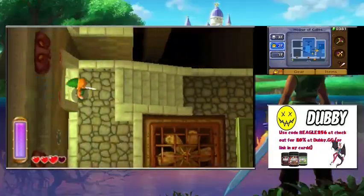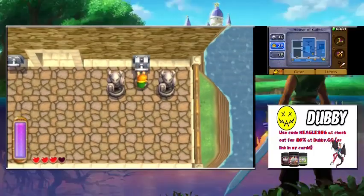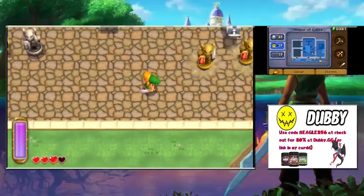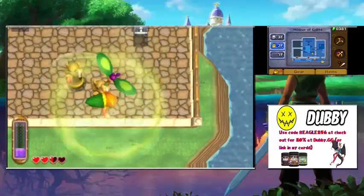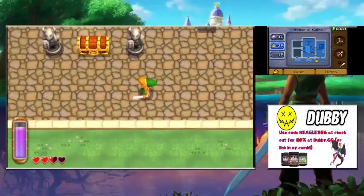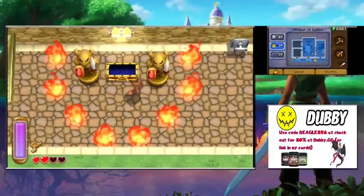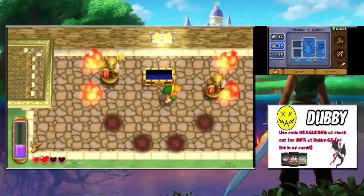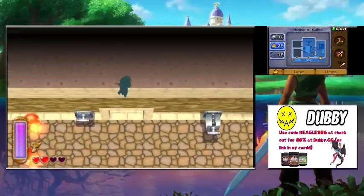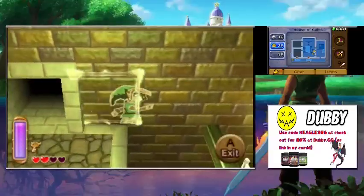If you hold down the B button you can do a spin attack — I think I showed that in the first episode, if not, there you go. We find the first one and it drops a big chest. Let's dizzy the armo-statues with the Tornado Rod. It's the Big Key — 'Not within the dungeon's huge door' means it's not the boss door, it's the dungeon's main locked door.